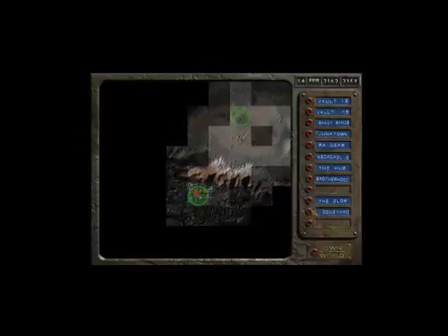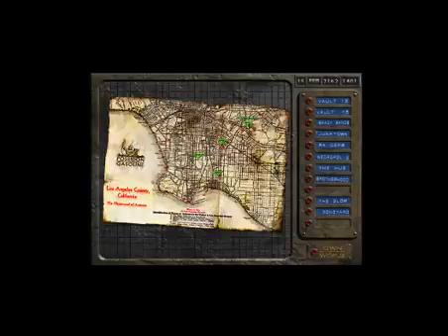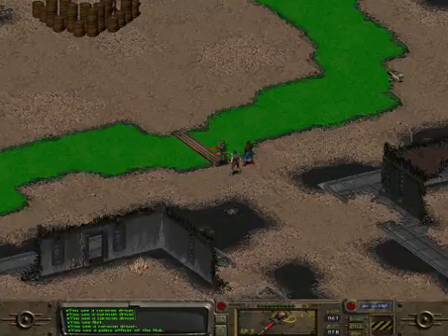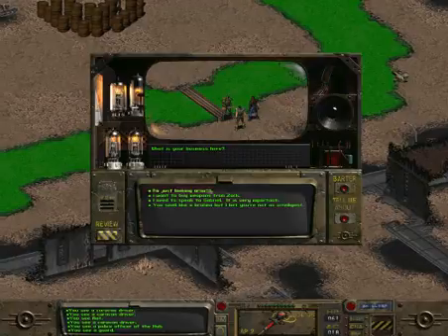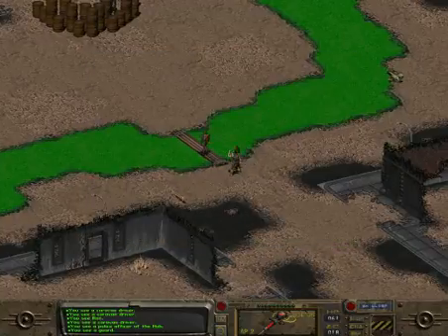Even if we manage to kill the Deathclaws that are outside the Gunrunner territory, without going underground and taking on the Matriarch and destroying all the eggs, we're not going to get very far. And they're just going to keep respawning.